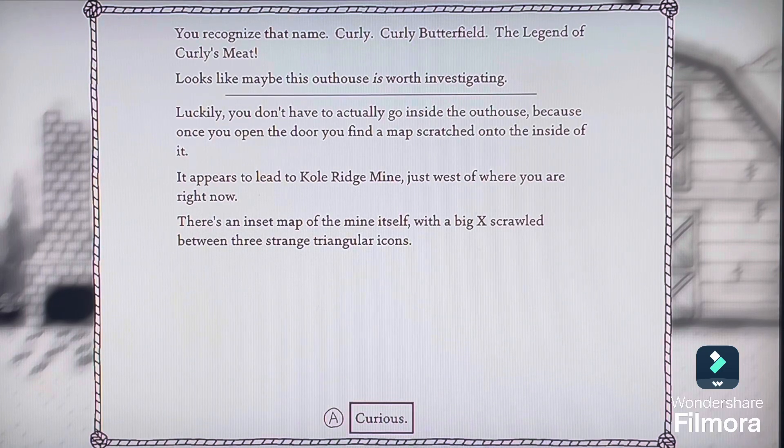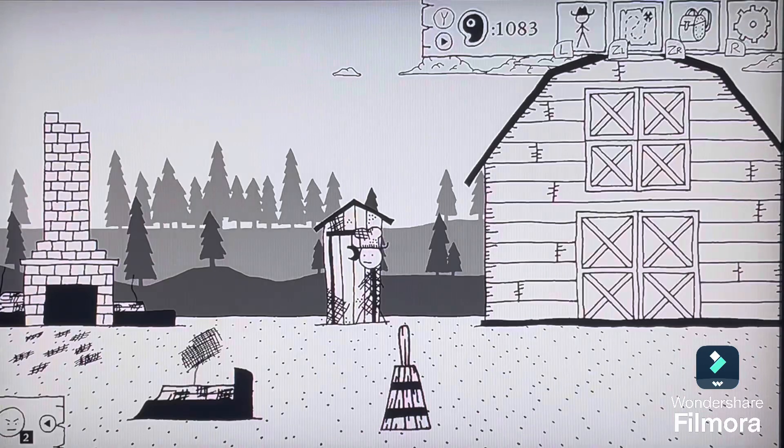Luckily, you don't have to actually go inside the outhouse, because once you open the door you'll find a map scratched onto the side of it. It appears to lead to Coldridge Mine, just west of where you are right now. There's an inset map of the mine itself, with a big X scrawled between three strange triangular icons. Curious.